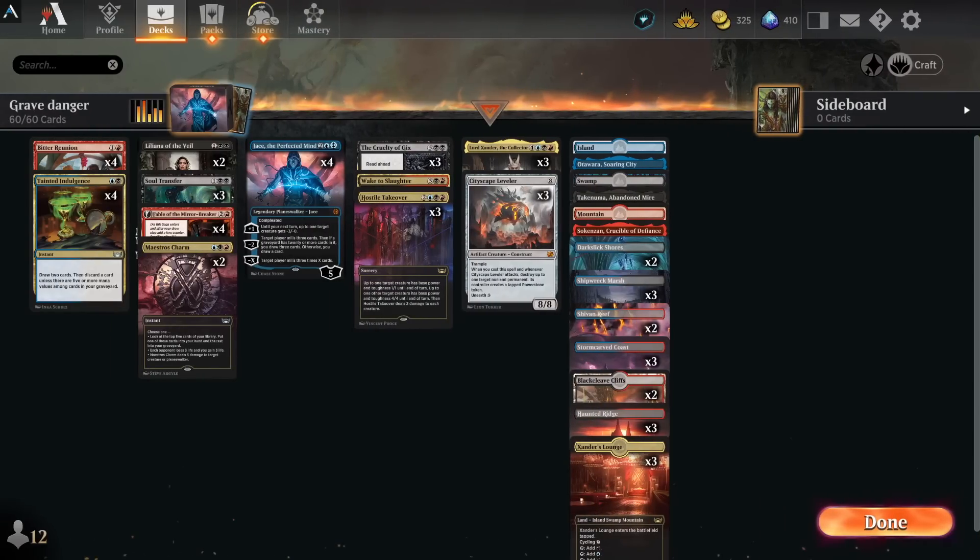Today we're going to be taking a look at one of our favorites here on the channel: a Reanimator deck, but the colors are going to be Grixis.